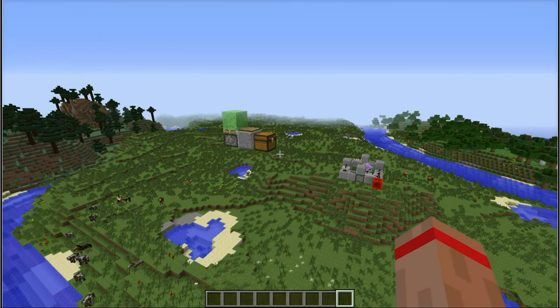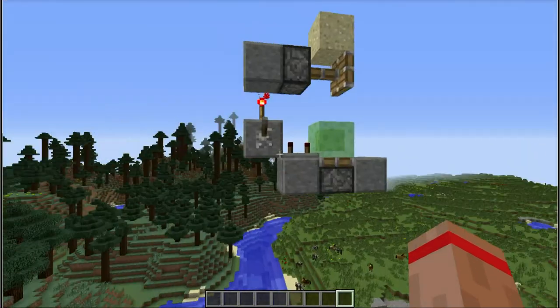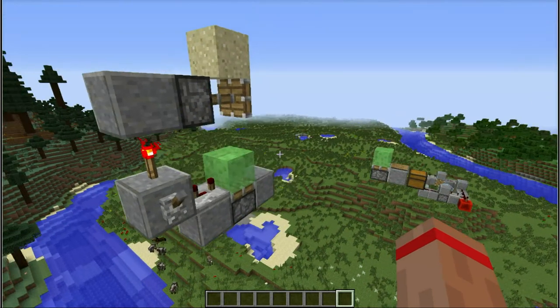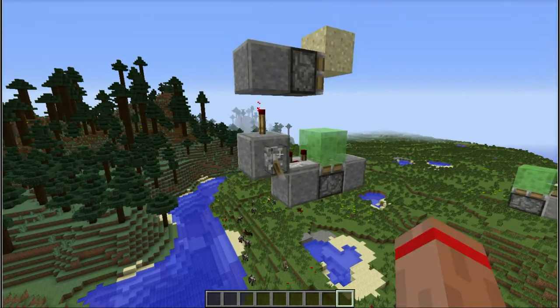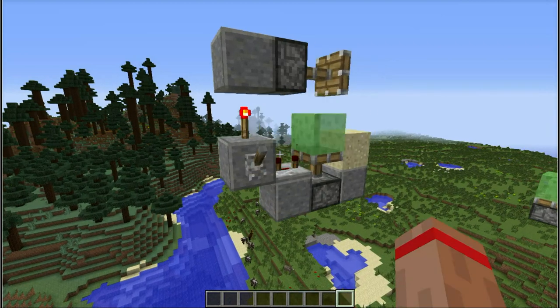Also, a bug I found: it seems that if you put down an item frame, it crashes the world — so don't do that. And here's me trying to work with sand, seeing if I can get sand to bounce. SethBling got sand to bounce; I couldn't, so look on his channel for that. It visually does for a second, and then... that's it.